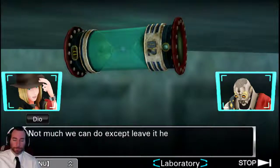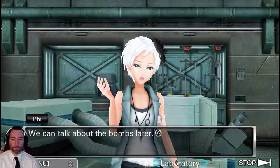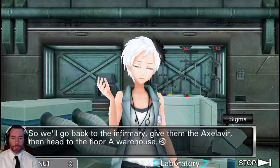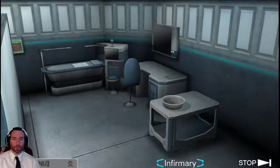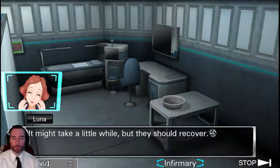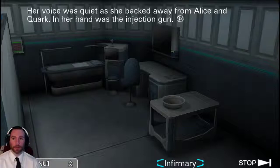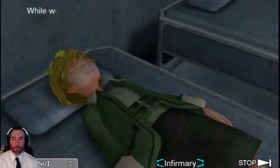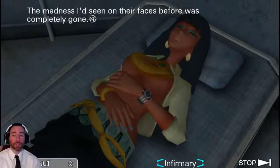Back in the infirmary, Luna administers the Accelivere using an injection gun, then carefully removes the empty vials and places them in the cabinet. While the group was in the laboratory, Luna had moved Quark to a cot. Both Alice and Quark look peaceful as they sleep, the madness completely gone from their faces.